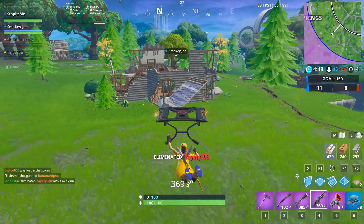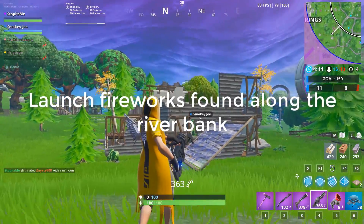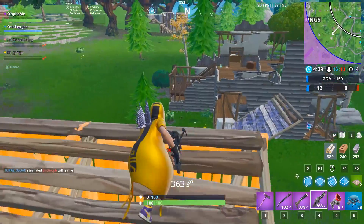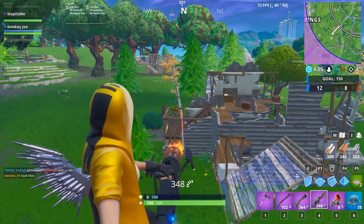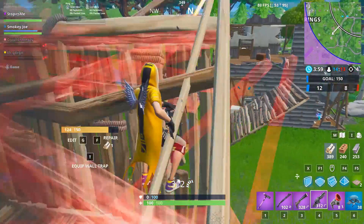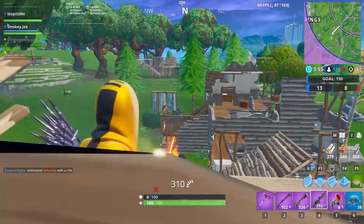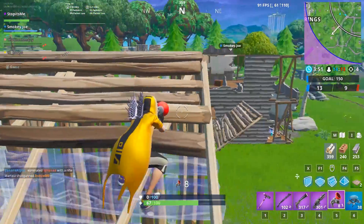The final challenge is to launch fireworks found along the river bank. The fireworks are distributed all along the water, but this challenge isn't live in the game yet either. I'll try to locate them early before the challenge goes live, and I'll definitely post that on my channel.